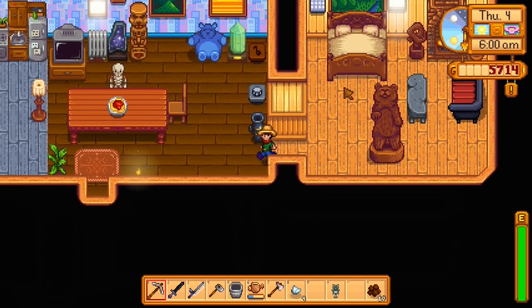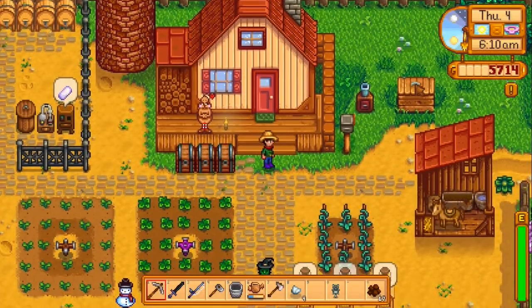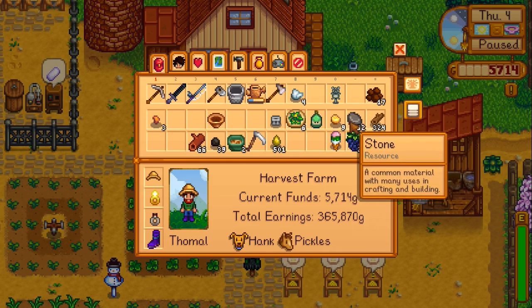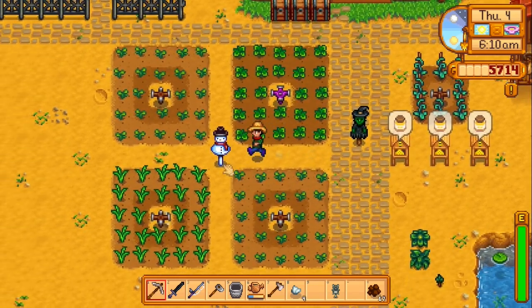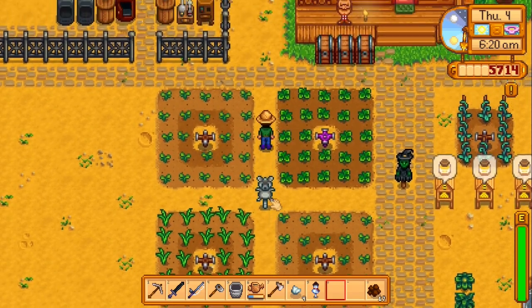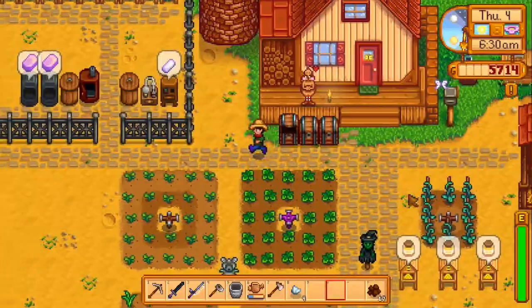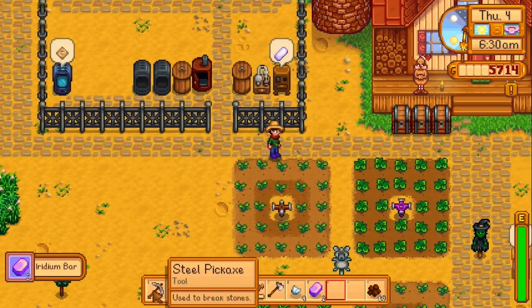Welcome back to Let's Play Stardew Valley. I looked up how much I'm going to need for my barn — it's 550 wood and 300 stone. The stone shouldn't be a problem but the wood might take a while. I think it's time to get rid of the scarecrow snowman and replace it with a flying raccoon thing. Also, iridium's done.